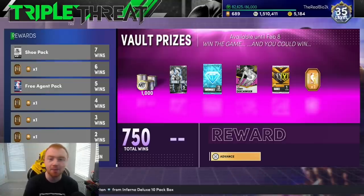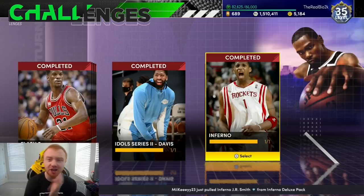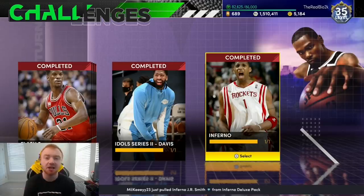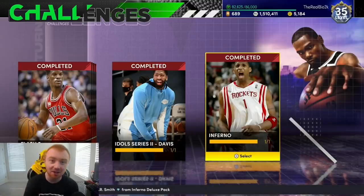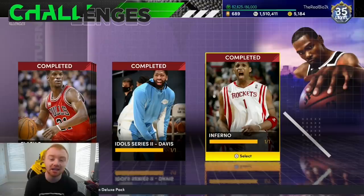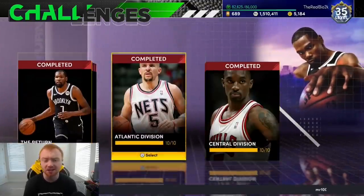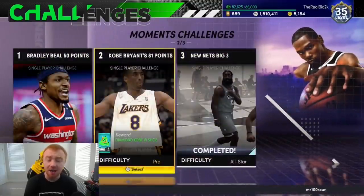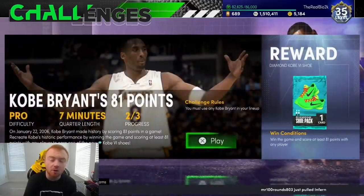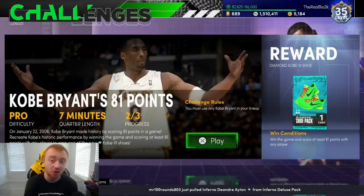These weekly challenges are really good as well. This is just a general breakdown of how to get started with MT. The spotlight challenges are kind of whatever, but the weekly challenges are really good. This moments challenge for a diamond Kobe shoe could be really good — it's almost guaranteed to give you like a 30k shoe — the only reason I haven't played it is the seven-minute quarters.